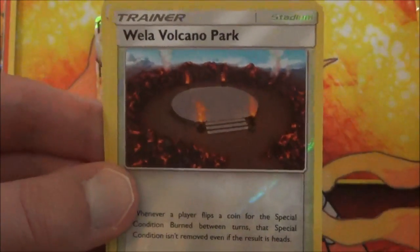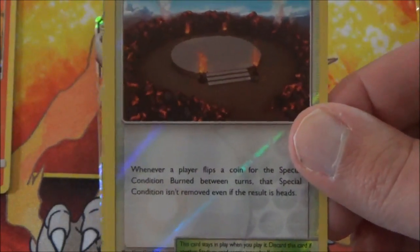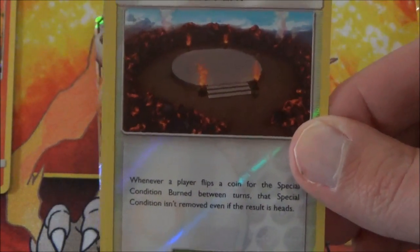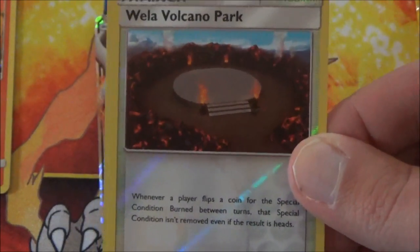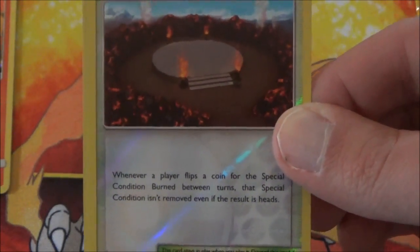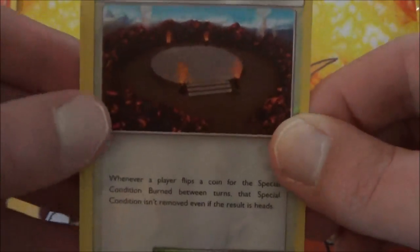First of all it's a Wela Volcano Park. This card is unique because any Pokemon that has the burn special condition on it — it stays burned even if you flip heads. Whenever a player flips a coin for the special condition burned between turns, that special condition isn't removed even if the result is heads.